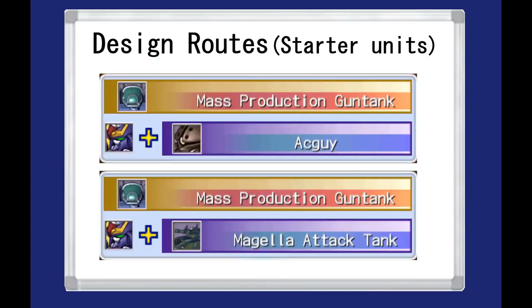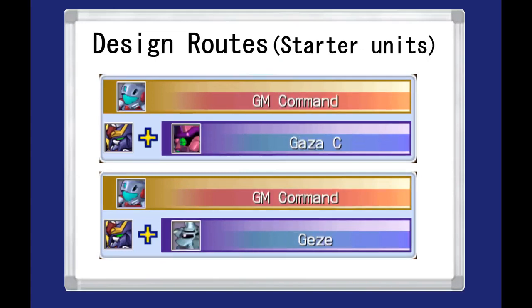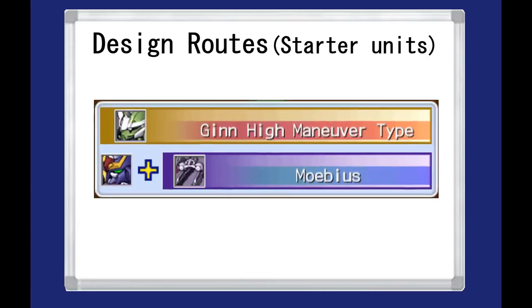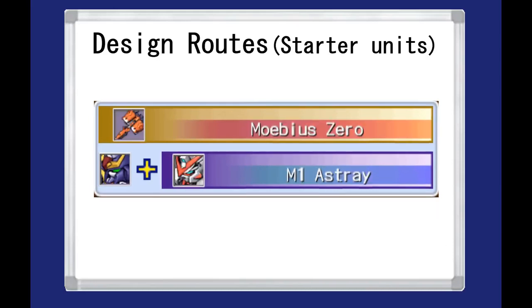To get the mass production gun tank, use the Agguy or the Magella tank. You can get the Standard Ball by using the Ogo or the Dopp, and the GM Command can be obtained early by combining the Gaze C or the Gaze with the Tornado. In terms of SEED entries, you can get the Jinhai maneuver by using the Mobius, the Strike Dagger by using the Jinhai, and the Mobius Zero by using the M1 Astray Strike.